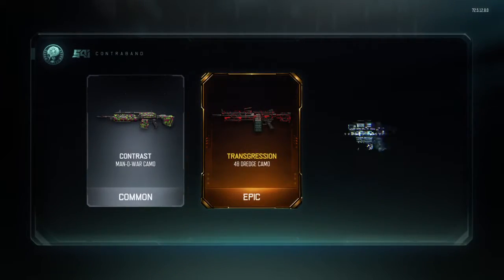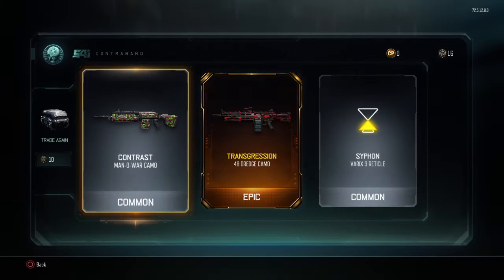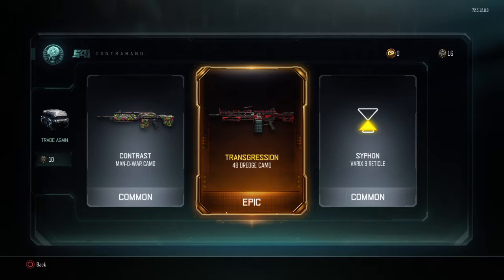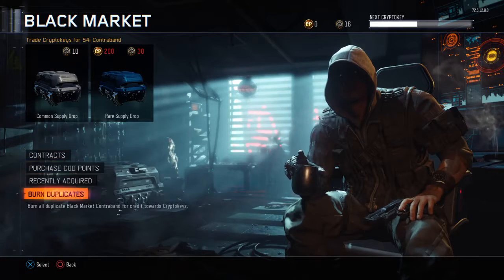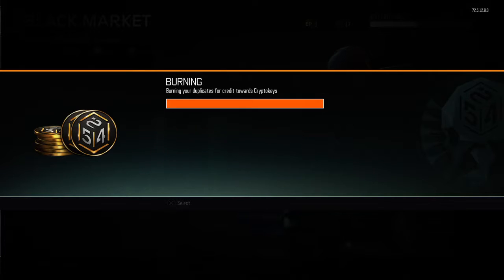Common. Ooh, epic! Epic, and another common. So we got the Contrast Manowar camo, the Transgression 48 Drudge camo, and the Siphon Barracks 3 reticle. I already have one of those, so I'm going to burn that for one Crypto Key. Puts me at 17.